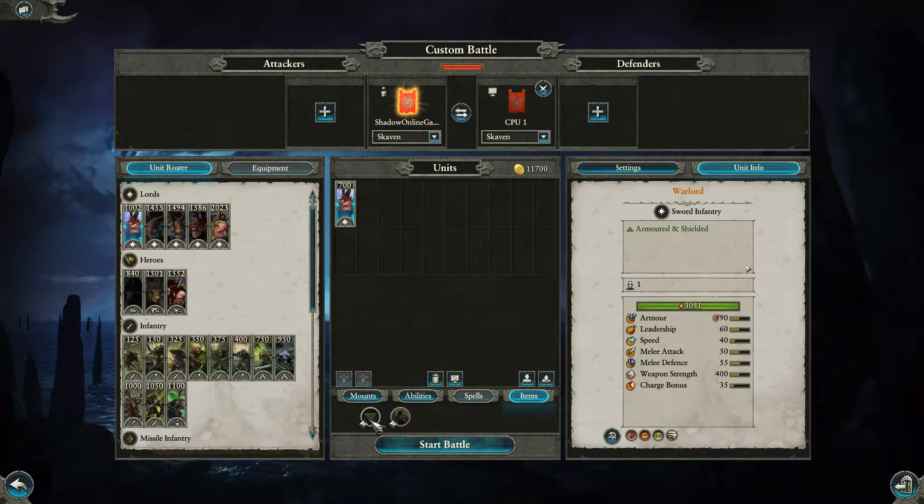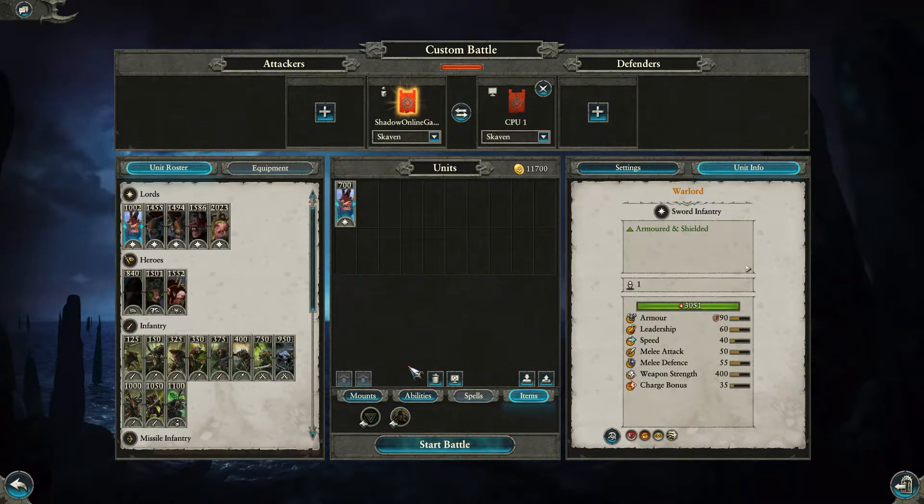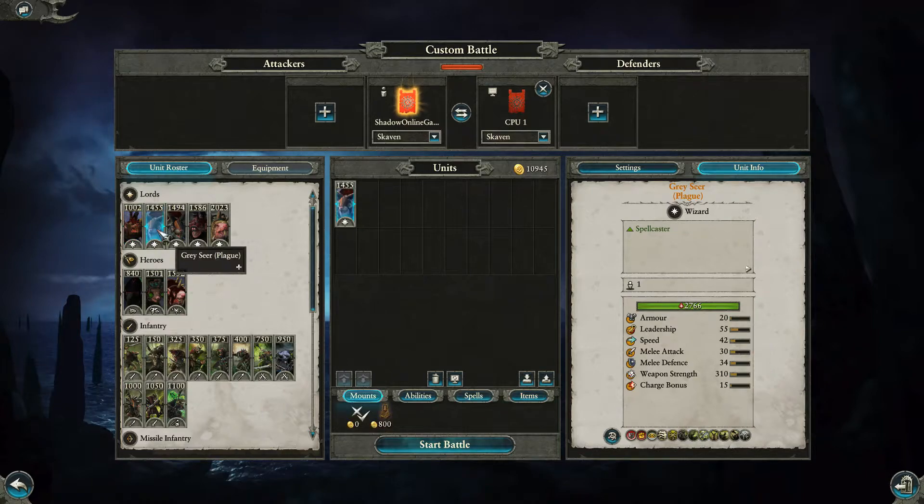For items they can get the Shield of Distraction for 78 gold — it's really cool because any enemies within 30 meters lose 5 melee attack, which can make a big difference. Then there's the World's Edge Armor for 87 gold. Annoyingly it's a one-use ability lasting 67 seconds, but it ups your armor by 60, so if you're in a tight spot it might be worth it to keep your Warlord alive.